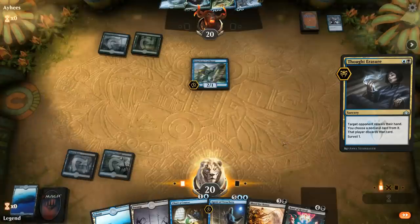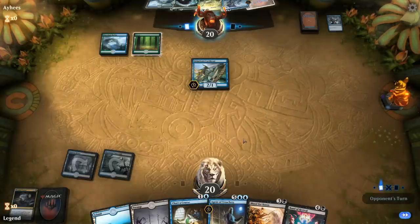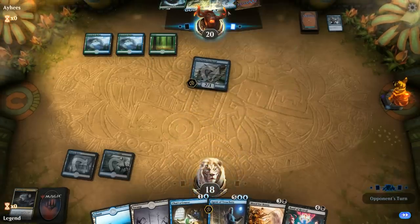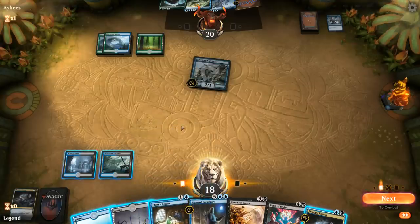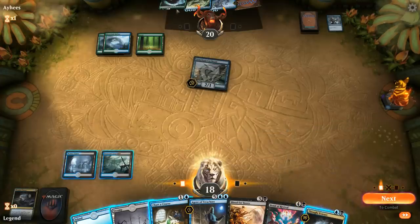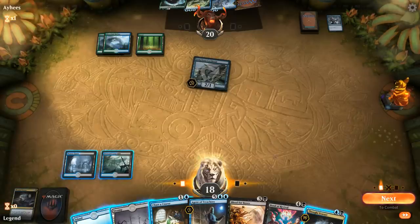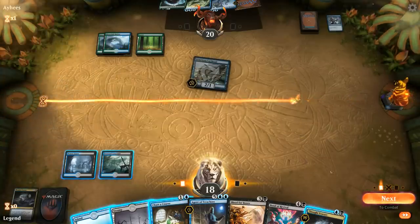We put the island in the graveyard to maximize chances of finding a creature. We find Thought Erasure instead. Our only chance for Blood for Bones next turn is Chart a Course into Stitcher's Supplier — not likely. Thought Erasure lets us take the Ambusher, the scariest threat. Maybe we should aim for Bond of Revival instead — opponent gets extra draw steps and looks at counterspells, but so be it. We cast Thought Erasure.